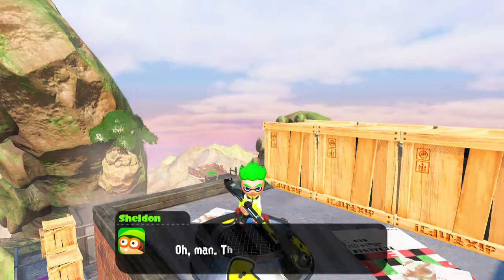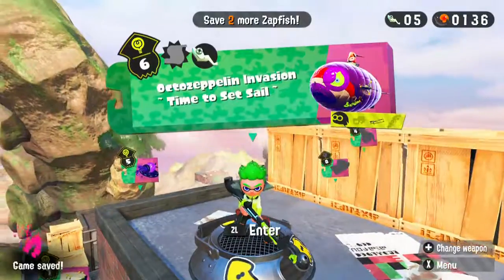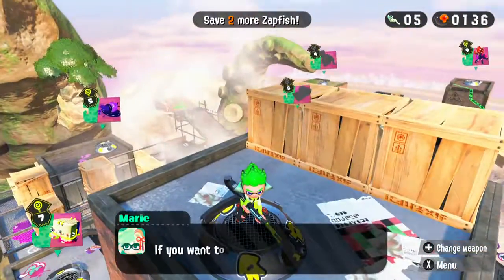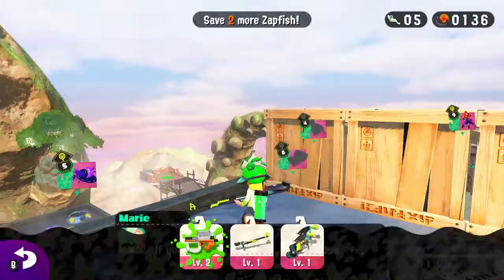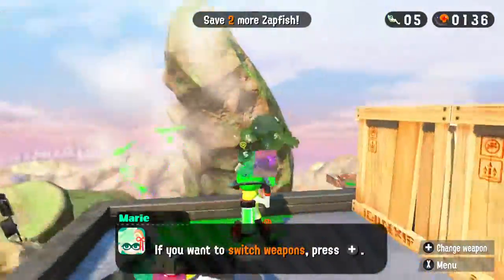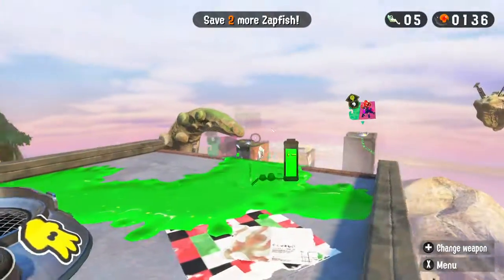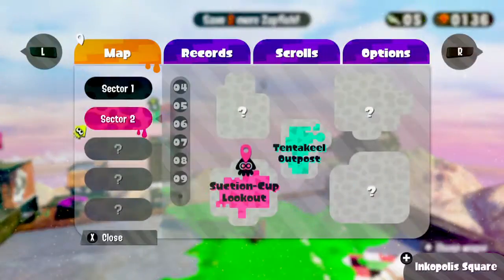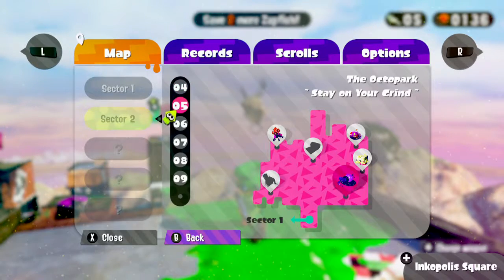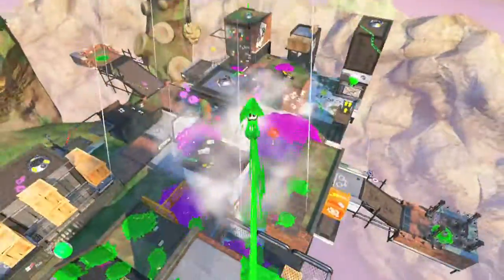So we got one of the collectibles and now we can use the Hero Shot — it's probably telling us. I'm gonna switch weapons. Marie's right, cause my level 2 Hero Shot is more like a Splattershot, but as powerful as a 52 Gal Deco — that's what I thought it was before. Anyway, I guess we'll do them in order now, so let's go to the fourth one here.